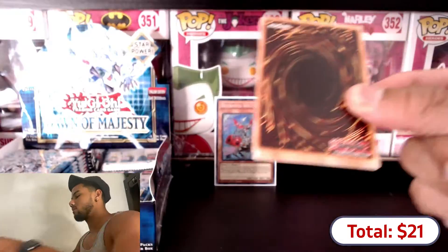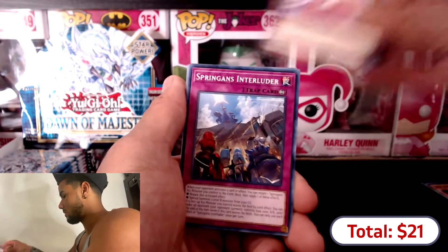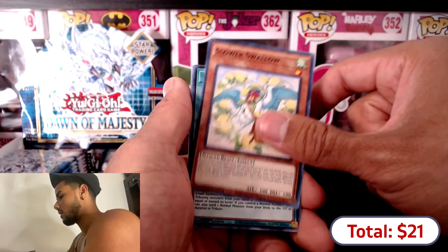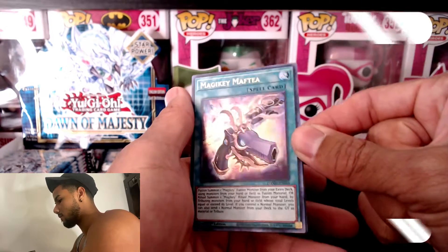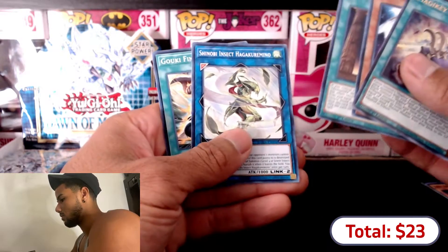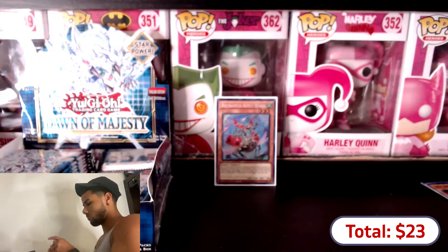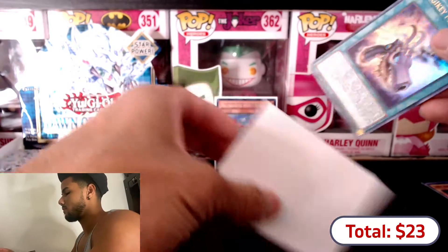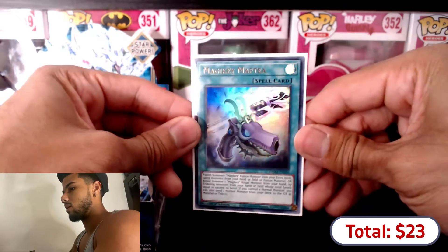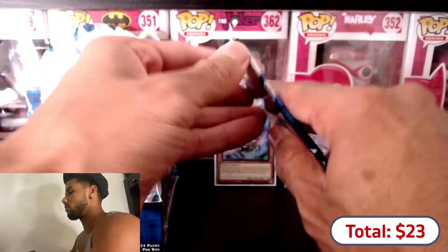This box definitely has to give us something fire. Aero Pix 3 - I like that artwork, pretty dope. Sprangans Interluder - Sprangans - it reminds me of a fairy tale. Slower Swallow. And we got an ultra here - Magicky Mathy, I believe. Ultra - that's dope. Then we have Stardust Trail. I'm going into the set blindly, don't know what cards we might pull. I think it's best going in without knowing anything because it feels way better when you pull something crazy.